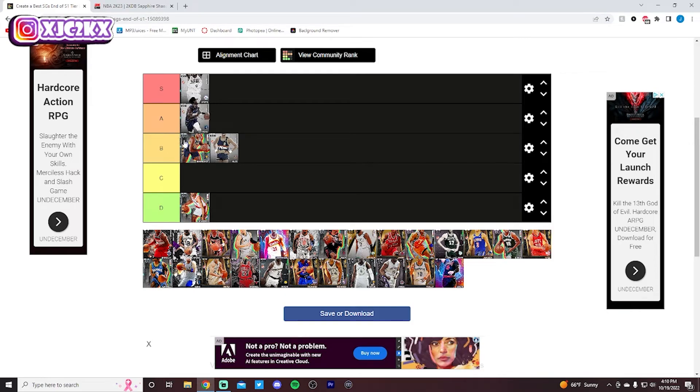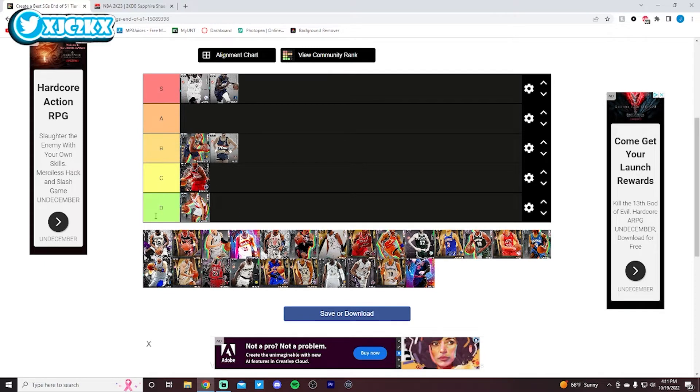I've got to put Anthony Edwards A tier, though he is right on that borderline. You know what, I'm putting him in the S tier for now. That may wind up getting adjusted down to A, but he is right at that borderline of S and A. A very smooth release, elite slasher, also a very capable defender with solid dribble six — a really good all-around card. Not the defender of Iggy, but he's a better playmaker and has a slightly faster release than Iggy. I would still take Iggy over Ant, but Ant is a really, really good card.